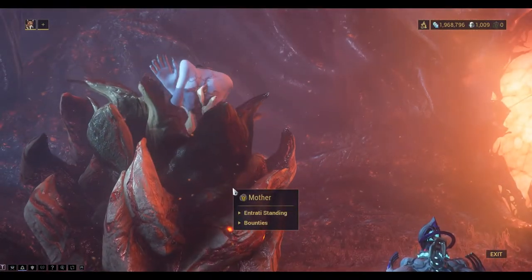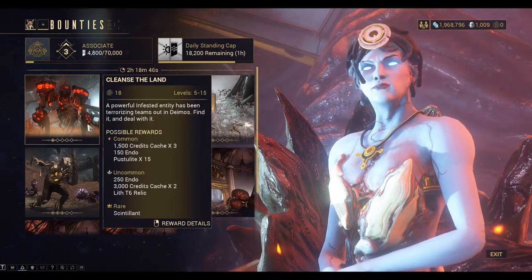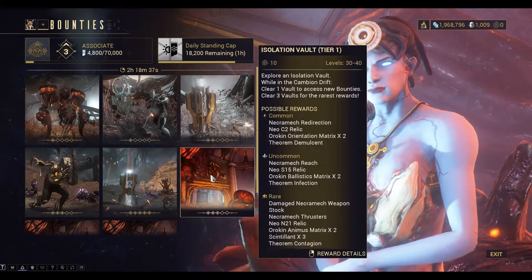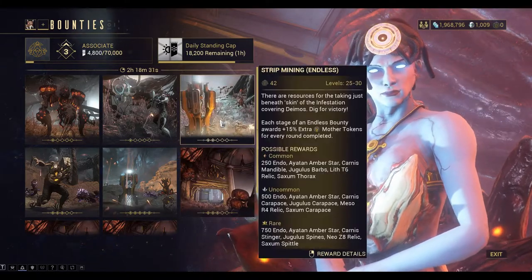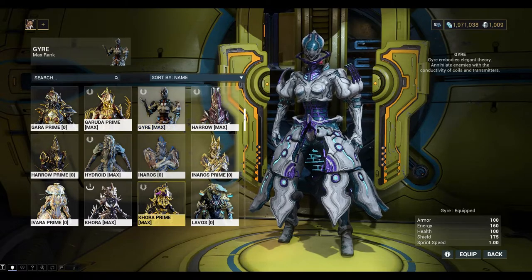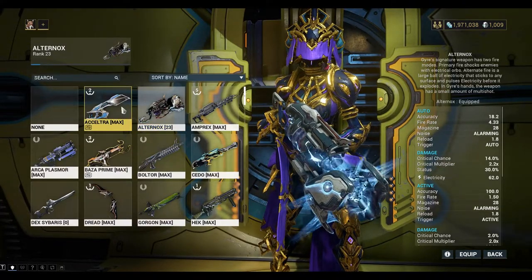I'll need to do a bounty or two from Mother. Strip mining is a good one, at different levels of difficulty of course. I'm going to swap Warframes - I'm going to go to Khora Prime. We could just use standard Khora. Go for the Acceltra, a bit of an old faithful weapon.